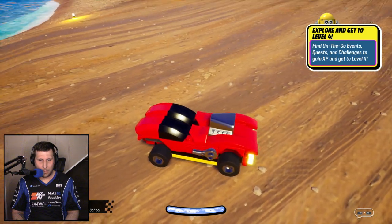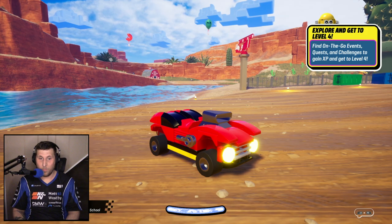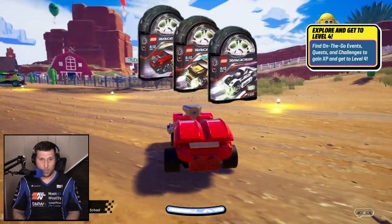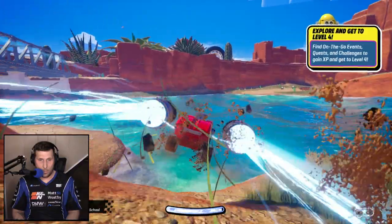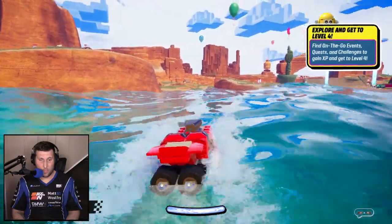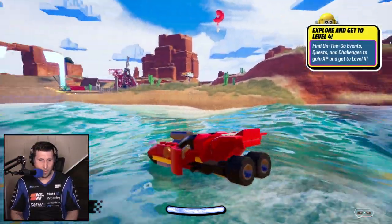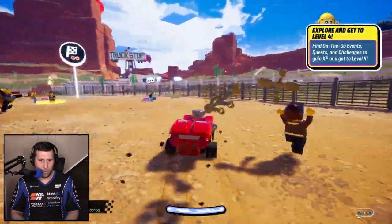On top of that, it brings a nod to previous LEGO lines that are no longer with us. This car here is kind of our off-road racer, and it screams Tiny Turbos for those who used to play with those way back when. Part of the other big thing about this game is its transformation — depending on the surface that you're driving on, it just changes what type of car you're in. So now we're in a weird little speedboat, then we're in a little off-road car.